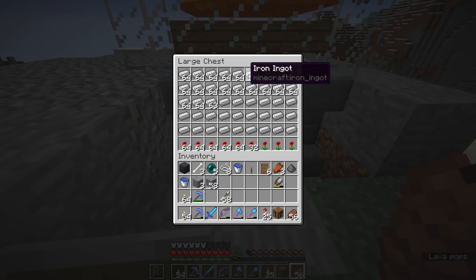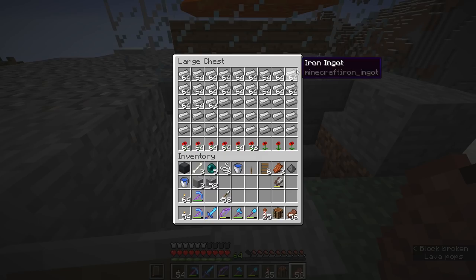This is actually really cool as an example because you can tell how many iron blocks you have by the rows. One row is 64 iron blocks because it's nine stacks of 64. So we have 128 iron blocks and a few extra in here, which is incredible.